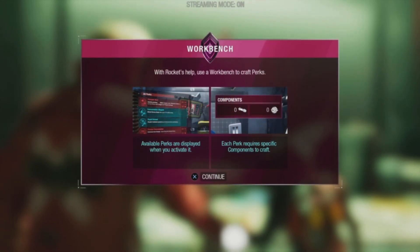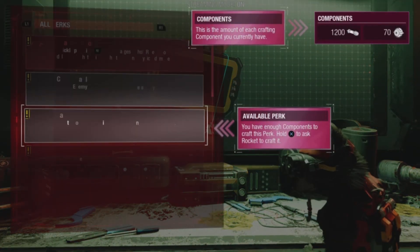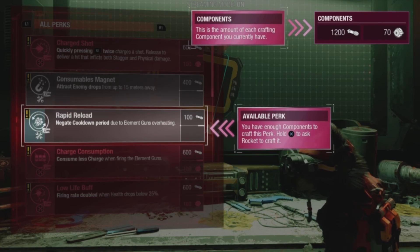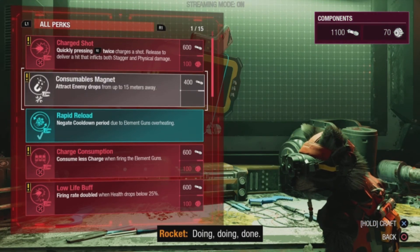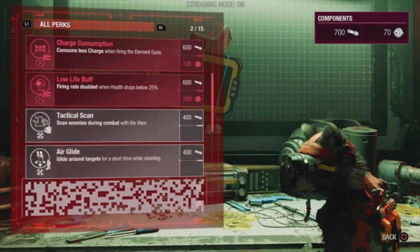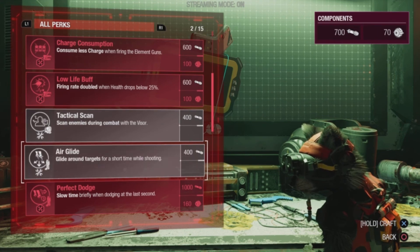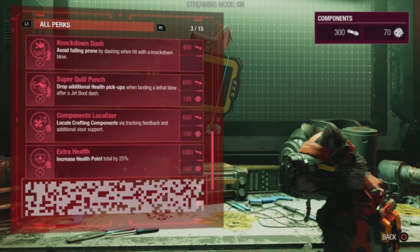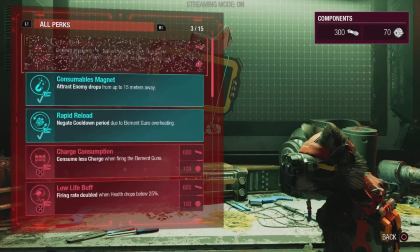We finally made it to a workbench. Available perks are displayed when you activate it, and each perk requires a specific component. Let's see what we can craft. We got Consumables Magnet and Rapid Reload. The Consumables Magnet draws pickups toward you so you don't have to walk out of your way. Rapid Reload lessens the time your gun takes to cool down. We also got Tactical Stand and Air Glide — I'm definitely getting the Air Glide so I can stay in the air longer when using the Jet Boots. Everything else is locked; I need more components.